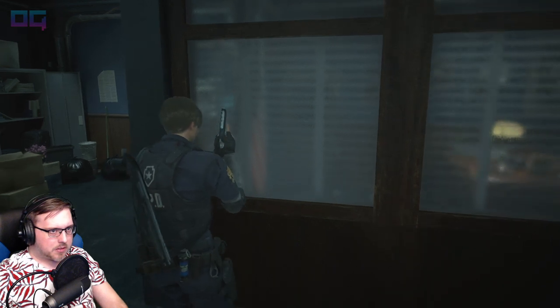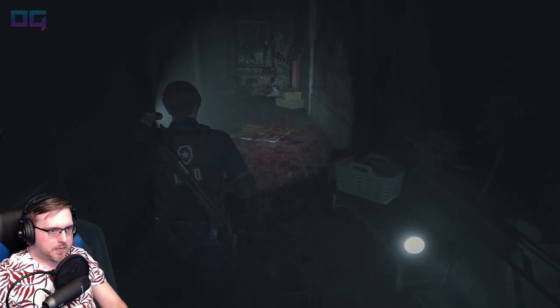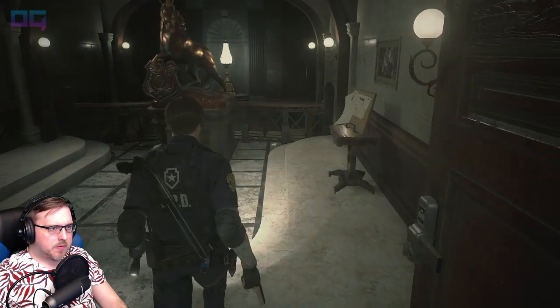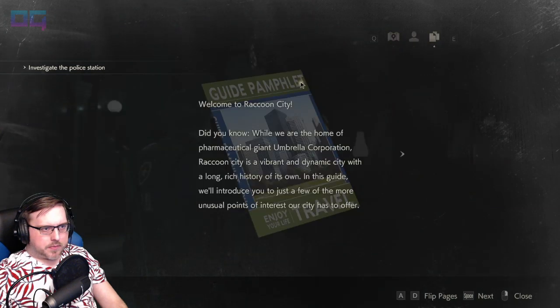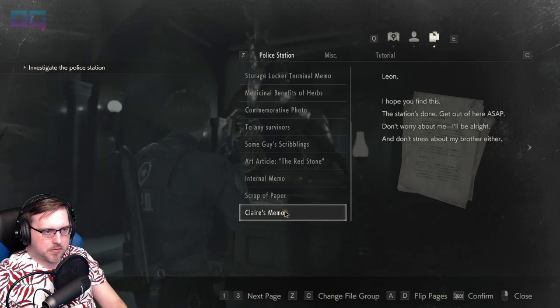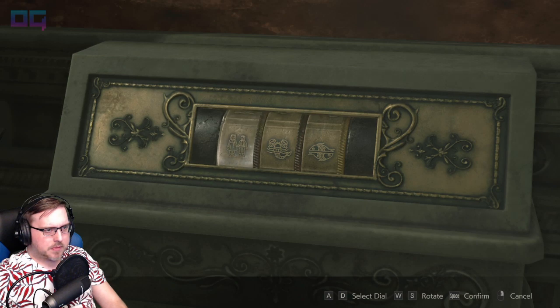There he goes — to the right. There he goes. I hope he didn't hear me. This was a diamond. Nice. So the unicorn statue. Let's grab a paper. Twins. Libra. Do we not find the book the second time? I think that's Libra. That works.